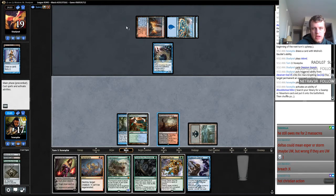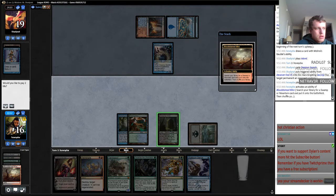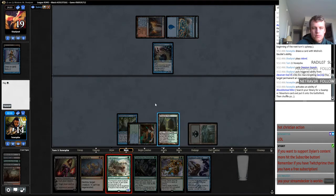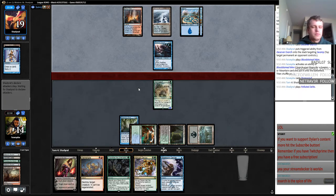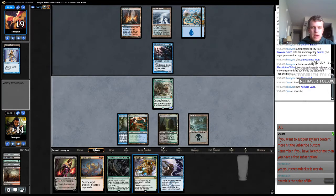Playing against some Splinter Twin stuff. My opponent Blood Moons me. Stream Deck's working — nice. My opponent gives me the moon. We have this Abrupt Decay and we have Stub back up.